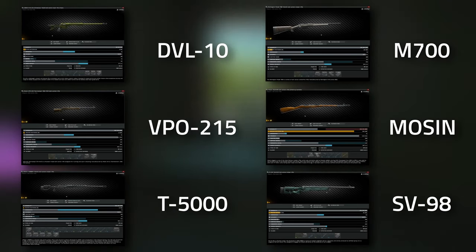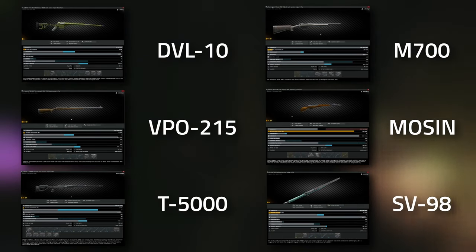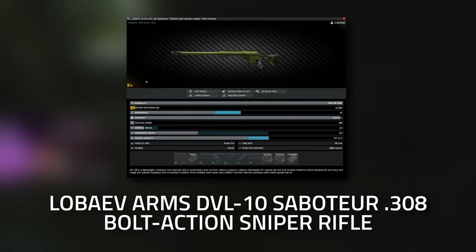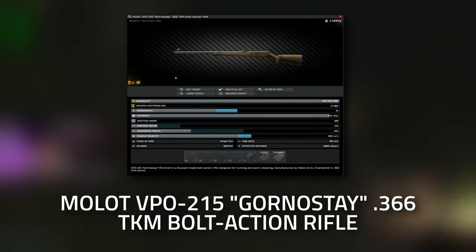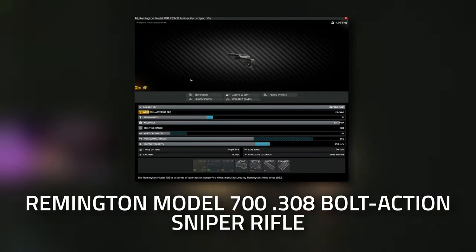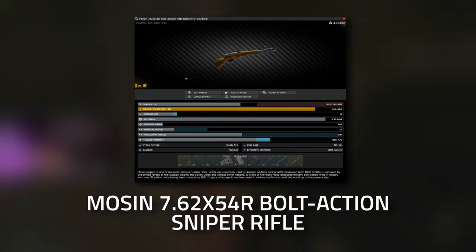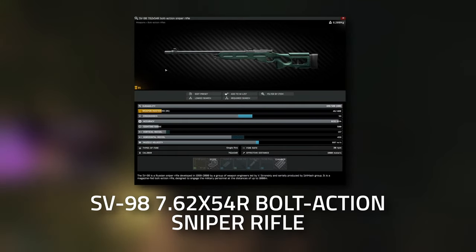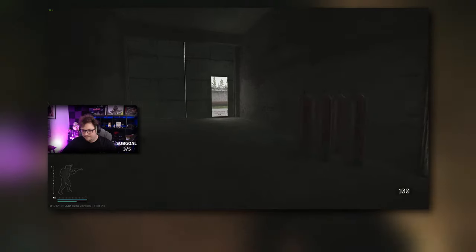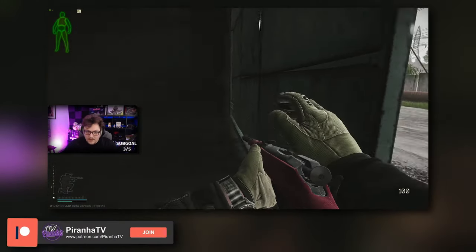There are six different versions of bolt action sniper rifles. You have the DVL-10, the VPO-215, the T5000, the M700, the Mosin, and then finally the SV-98. For this task you need to level up your sniper rifle skill to level three.